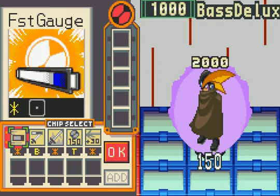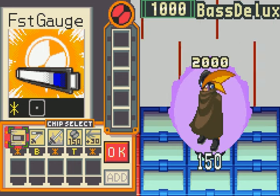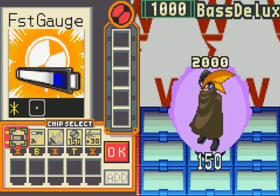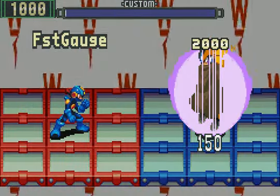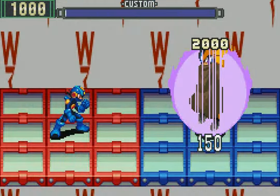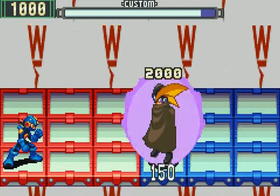Seeing as how I promised you I would give you Base Deluxe if the demand was high, well, here it is. Might as well get this fight over with. As you can see, he has 2,000 HP, same as usual, but has 150 life aura.